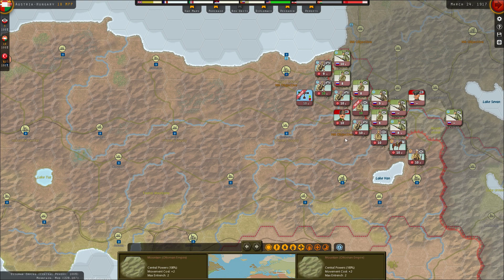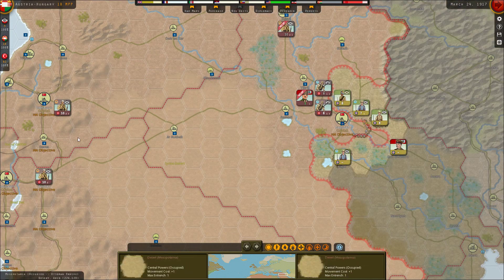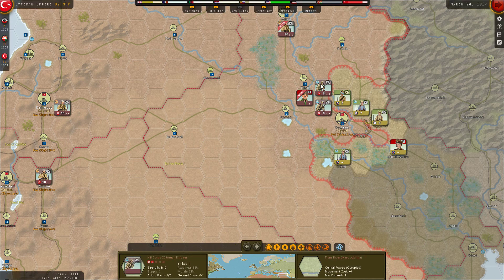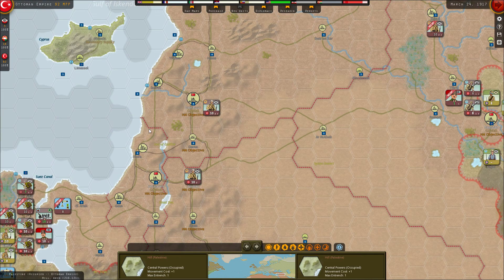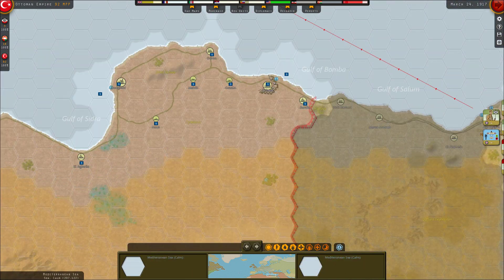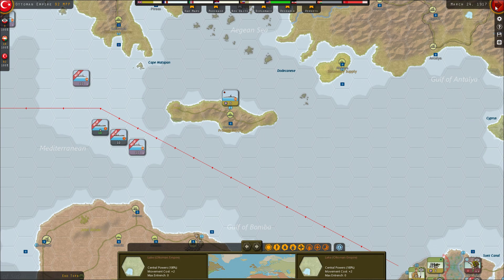And then there are the Ottomans. Nothing I can do here, I just have to hold. We can no longer entrench; we have a zone of control so they cannot go around. Technically one core could attack me, but I just hope it doesn't. It's just Rhodes. This probably costs us two — he might be able to get here, then we'd be done, but we've still tried our best. I think the rest of our points I'm going to save up and see what happens next. Let's end this turn.